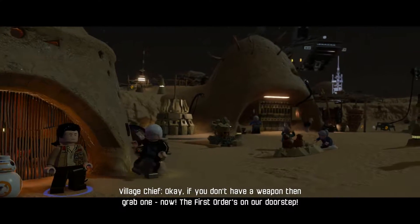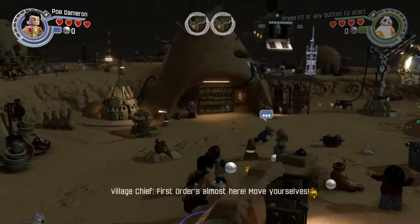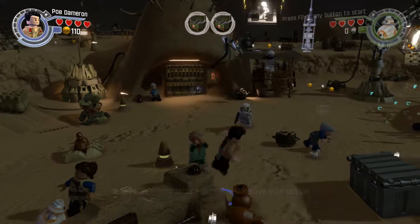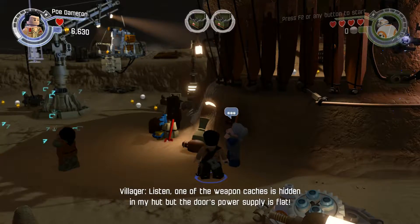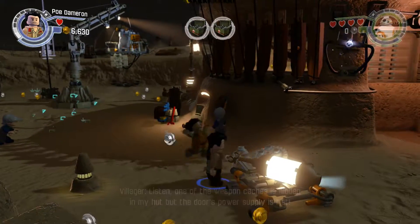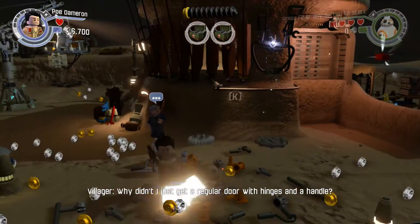If you don't have a weapon, then grab one now! The First Order's on our doorstep. First Order's almost here — move yourselves! One of the weapon caches is hidden in my hut, but the door's power supply is flat. You any good with electronics?